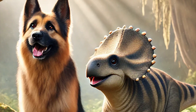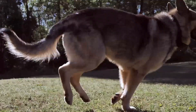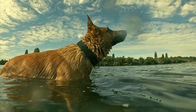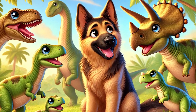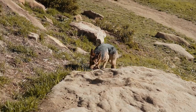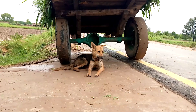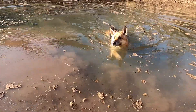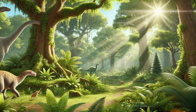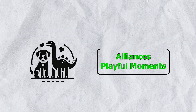Additionally, smaller social dinosaurs like the Hypsilophodon could become companions, darting around trees and rocks in a game of prehistoric tag. These moments of companionship could help both species stay alert to danger while providing a break from constant stress. Forming these alliances wouldn't be without challenges — the German Shepherd would need to earn the dinosaurs' trust. But with its natural charm, intelligence, and loyalty, this dog could pull it off, turning the Jurassic world into something a little less lonely. On the survival scale, we'll place our dog closer to green.